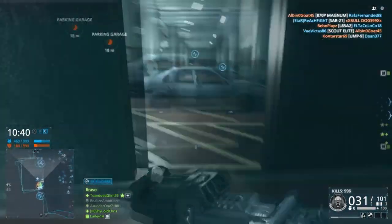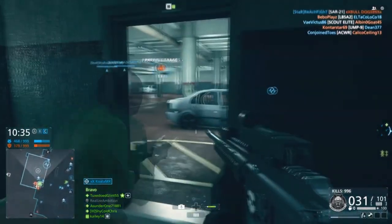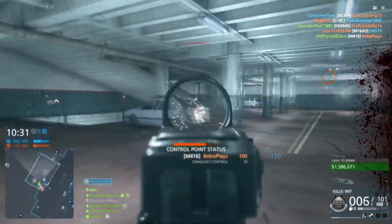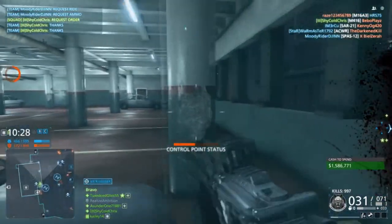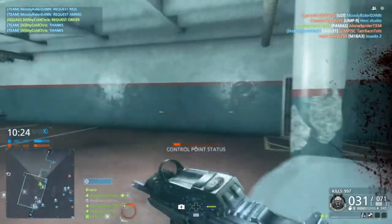The M416 was one of the launch weapons of Battlefield Hardline and was one of the three god guns of the game before other amazing guns started coming up with the DLCs, the FAL for example. The M416 is still one of the best guns in Hardline, available only for the criminals until you get a weapon license voucher or do the weapon license glitch.